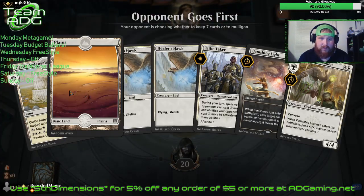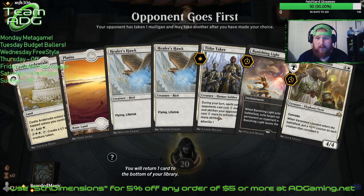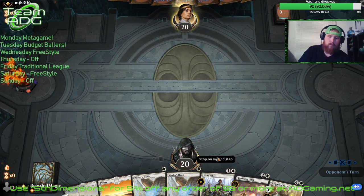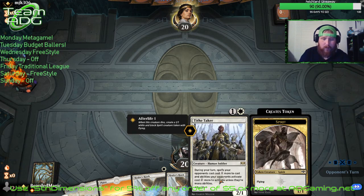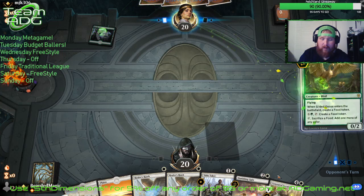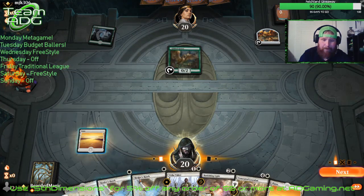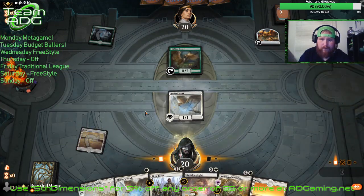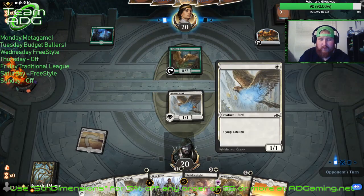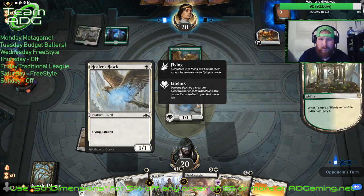We'll go to one with two possibly. All right, this is a two-lander — easy keep here. We'll go turn one Healer Hawk, turn two Tide Taker. Might need one more land so we can play double spell on turn three and get this Loxodon out as fast as we can. There's our land — and there's the Healer Hawk. They come ready with the Geese today.